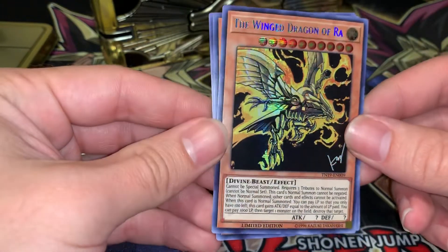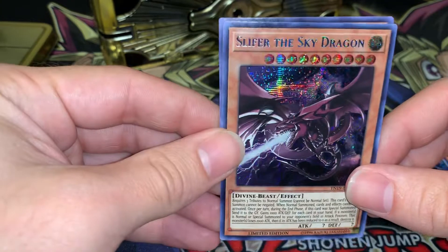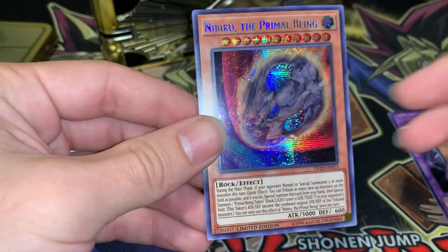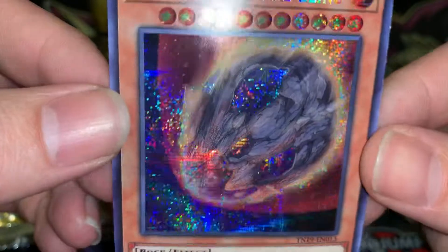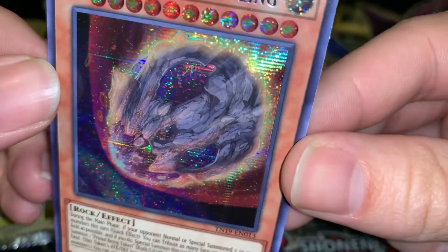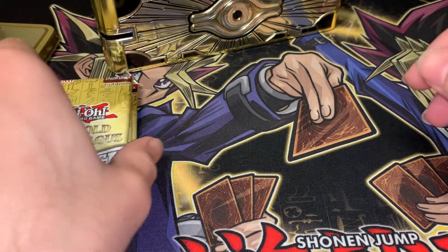Look at all the old-school bangers. I'm hoping to get a playset of each of these. Looks like we're on our way. Slifer was always my favorite. And there we have it — Nibiru, the Primal Being, the Meta Terrifier. Fire detail, it is definitely something. It's a giant meteor thing coming down to just wreck the meta. Let's get into the packs then. Not a bad start.